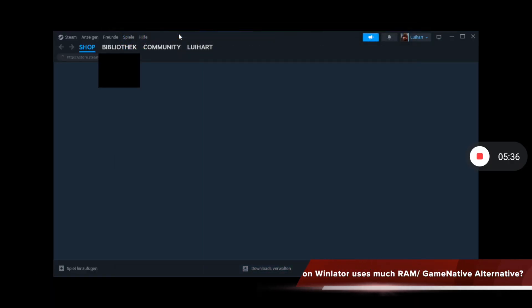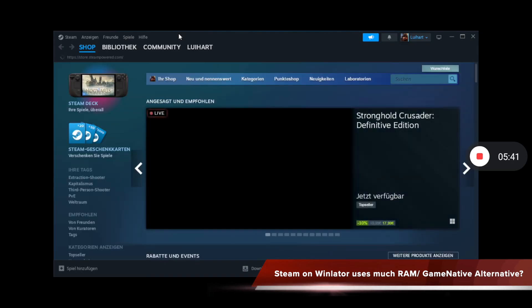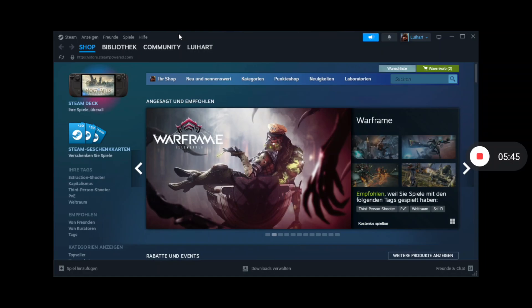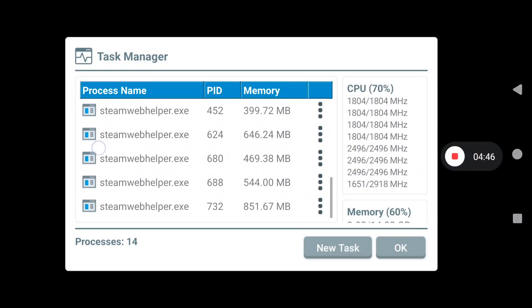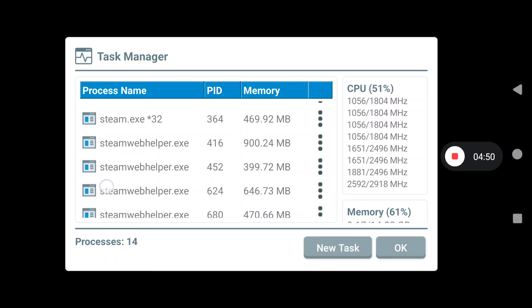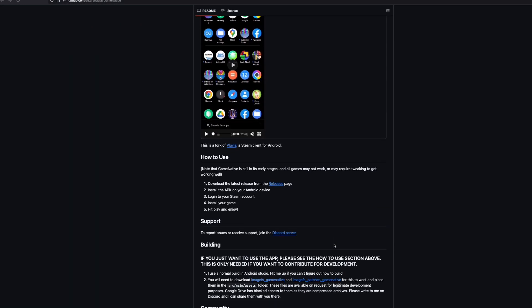I showed in the last video that Steam is now working in Winlater Cmod and also in the official Winlater 10.10 hotfix, so you can make use of box version 0.3.7 to get it working. However, it's still not very optimized since the web helper Xe, as you can see here, eats a lot of RAM. So 6 GB RAM users will already have a full RAM before installing a game. There's a related fork called GameNative, which should solve this issue.